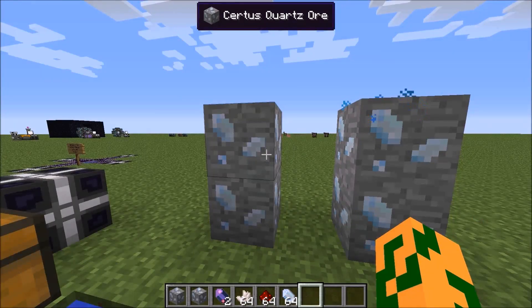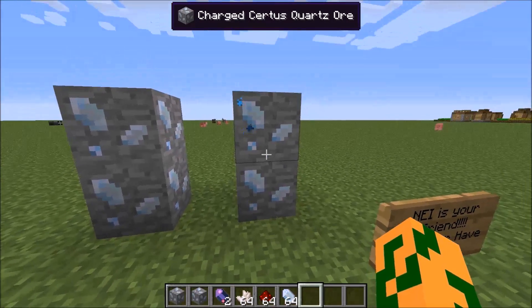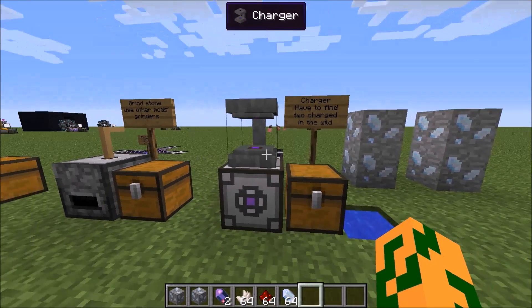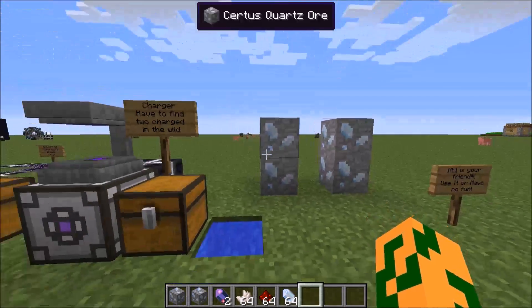You have charged quartz and certus quartz. Charged quartz is shiny. When you go mining, you want to find at least two charged quartz, or you will not be able to make a charger. The charger allows you to charge your tools from this mod, as well as charging the regular quartz.